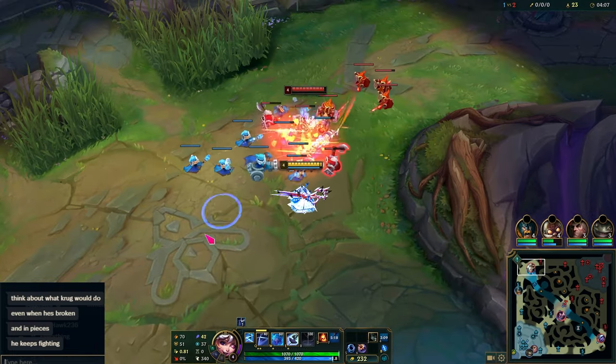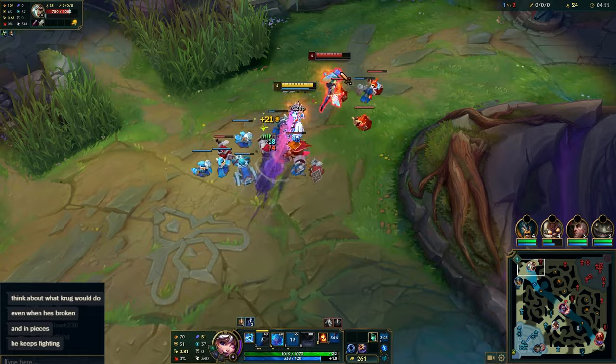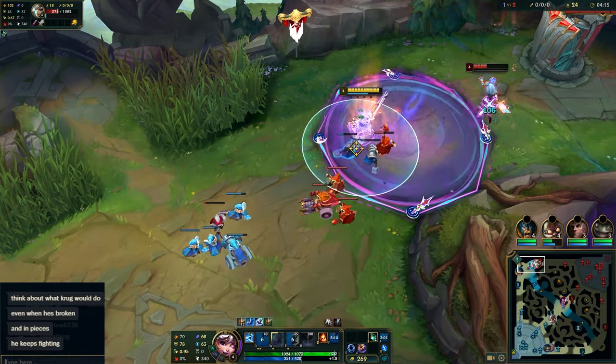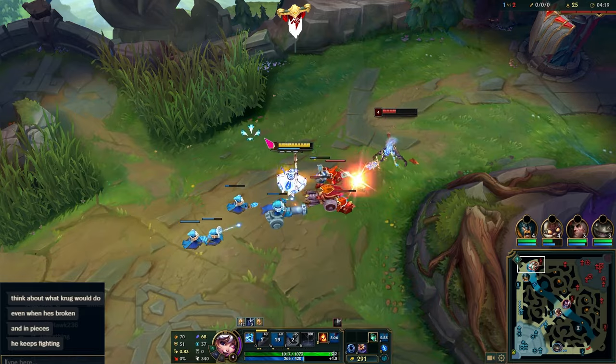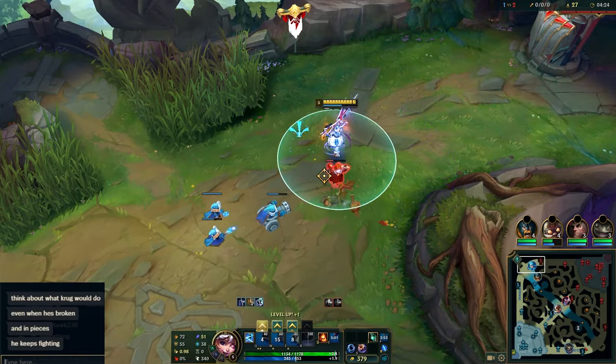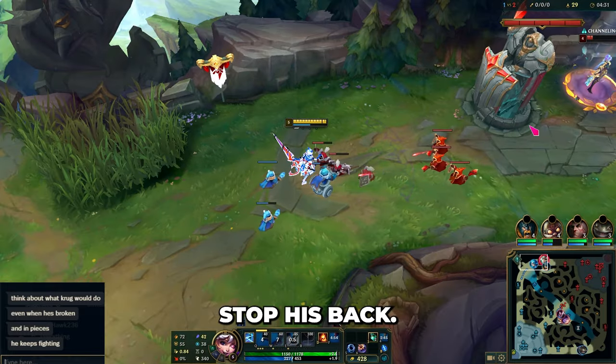We see Nunu's mid. I have Olaf coming through lane. Good little trade — should be able to dive. He's going to stop his back.